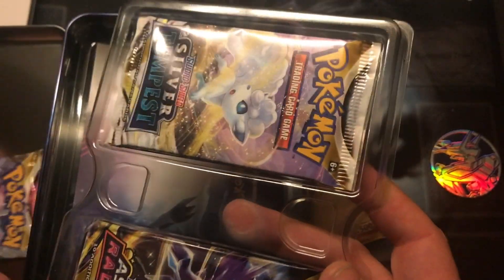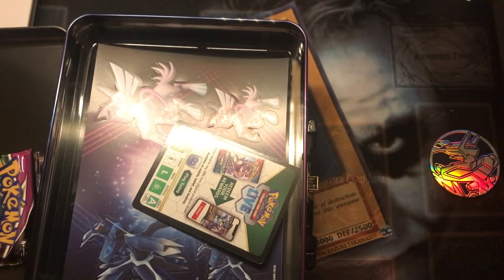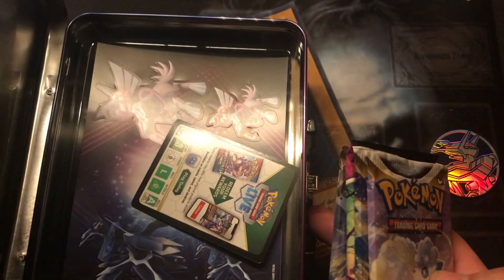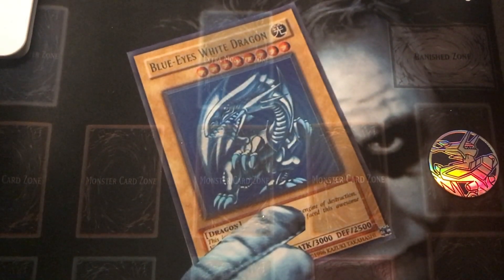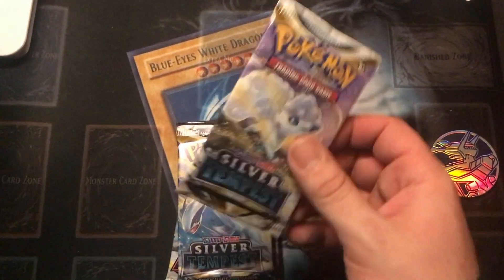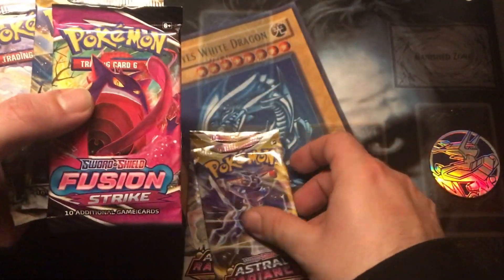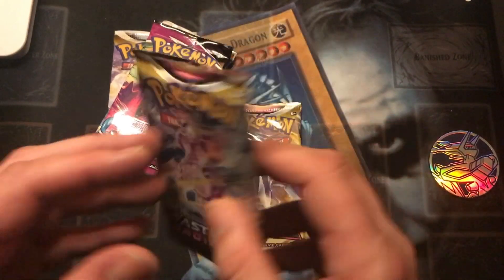So we've also got some boosters — Astral Radiance. I actually get quite a few: one, two, three, four, five boosters. That's not too bad. So we've also got Silver Tempest, Silver Tempest, Fusion Strike, Astral Radiance, and Astral Radiance. So we'll go with the Astral Radiance first.